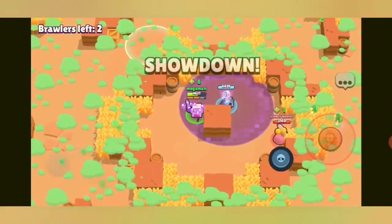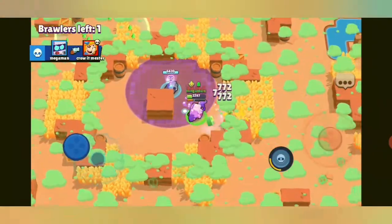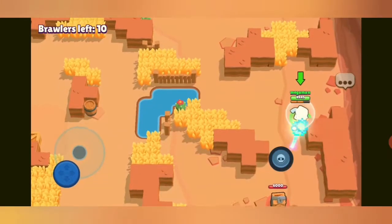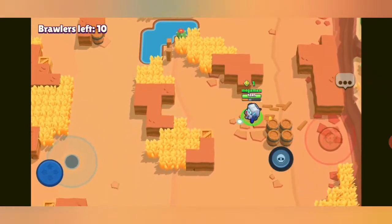Me and the Piper — can I get the win? She's walked into the gas, what is she doing? It's a win for me! Now into the next game, going straight for the power cube.